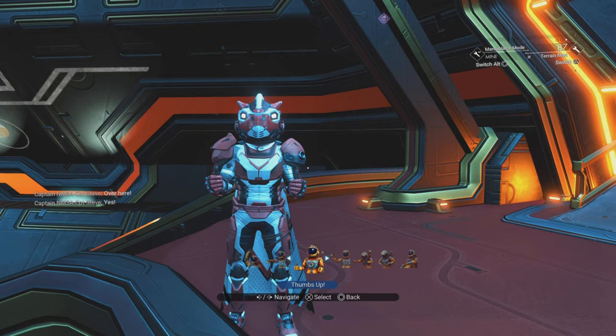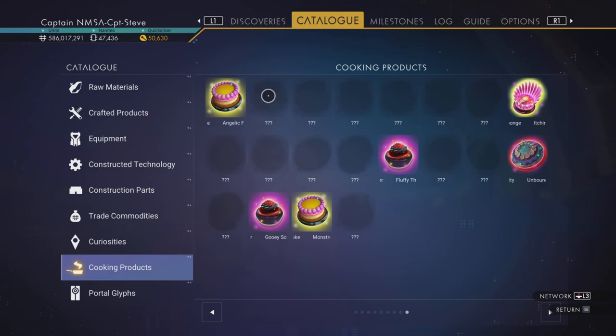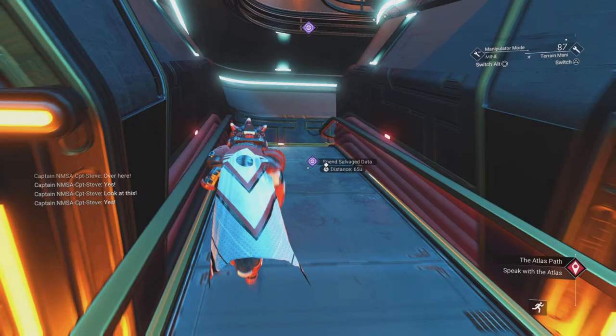Hey chums, it's Captain Steve, and today I'm going to be baking a cake. I need to fill up my catalog — I've got lots of blank spaces. I think this one is called the Soft and Spiky Surprise, so here we go, let's head on off and see if we can bake it.